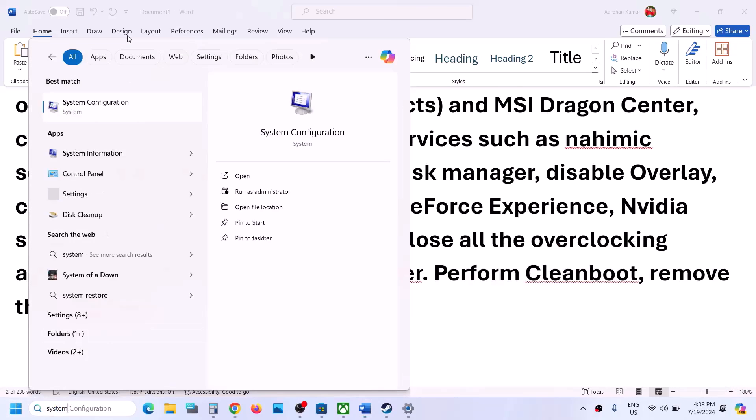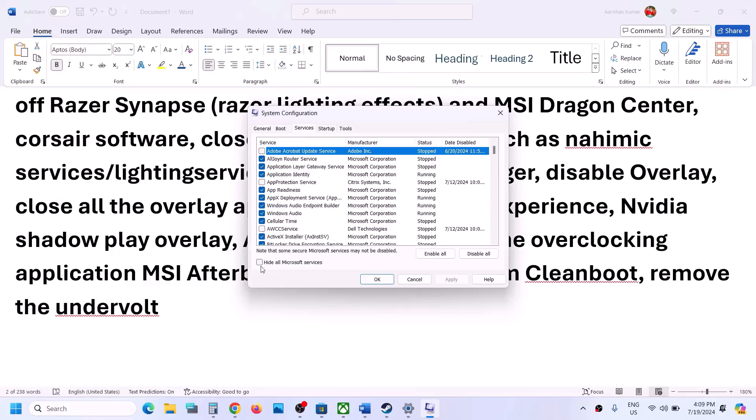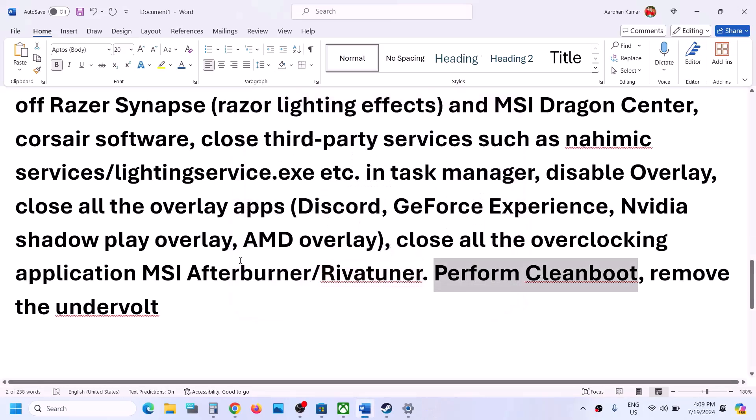To perform a clean boot, type 'System Configuration' in the Windows search box and open it. Go to the Services tab, put a check on 'Hide all Microsoft services,' and then click Disable All. Click Apply, click OK — you will see a restart option. Restart your computer and then launch the game.